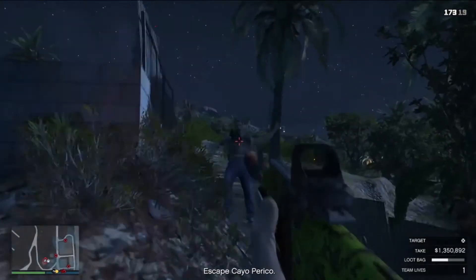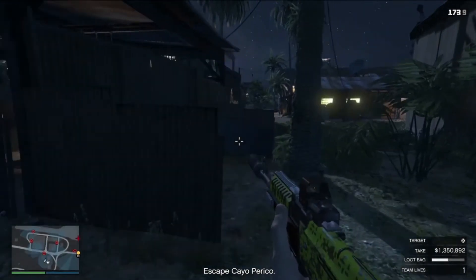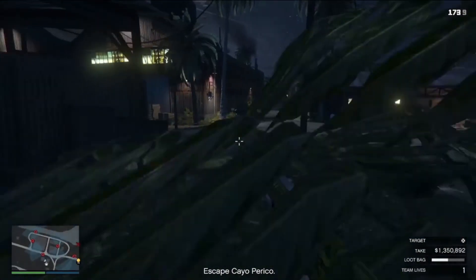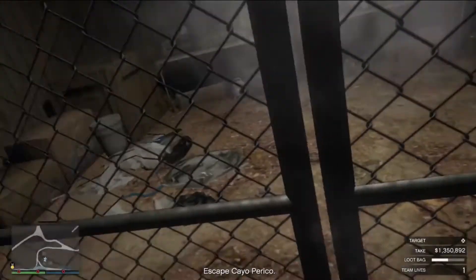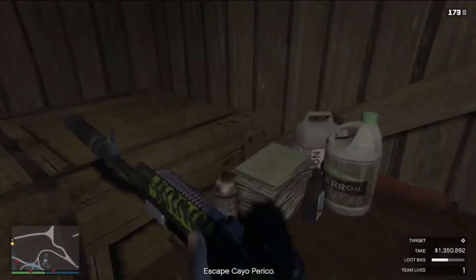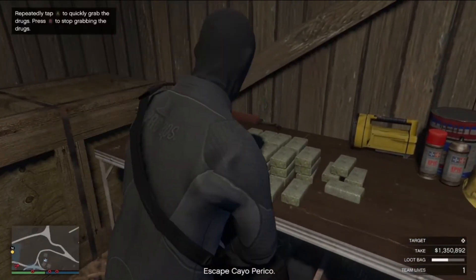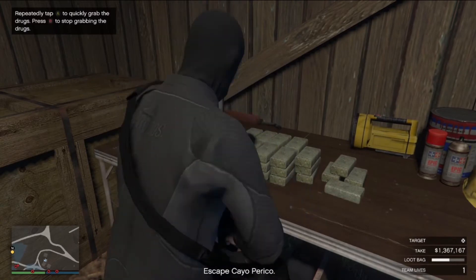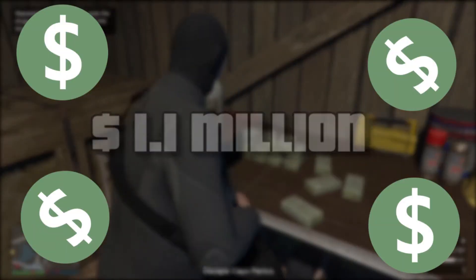So the biggest thing in GTA is the money, right? So how much does the Cayo Perico heist give you? Well, I played the heist several times and the most I've made is 1.4 million, with hard mode activated. How do you get hard mode activated? Once you finish the Cayo Perico heist, you have a limited amount of time to start the next one, which I think is around about an hour, could be less. But the lowest amount I got was 1.1 million, which is pretty good.